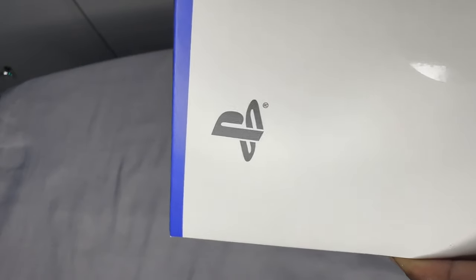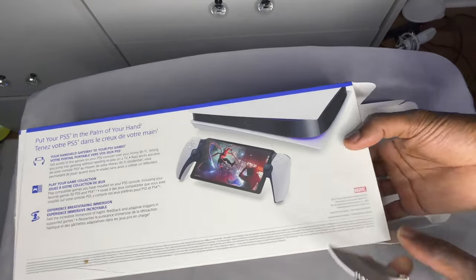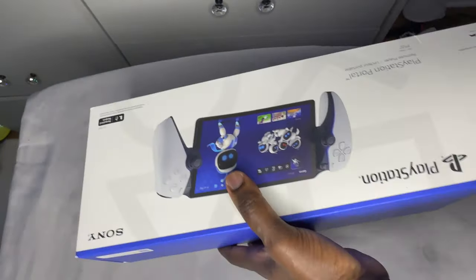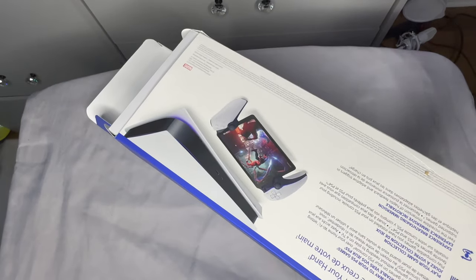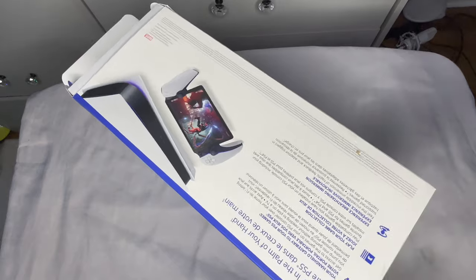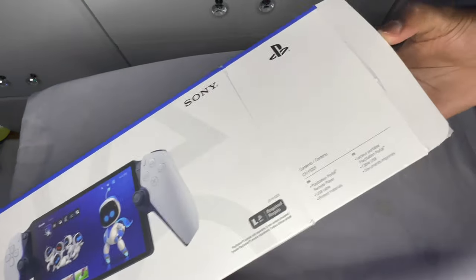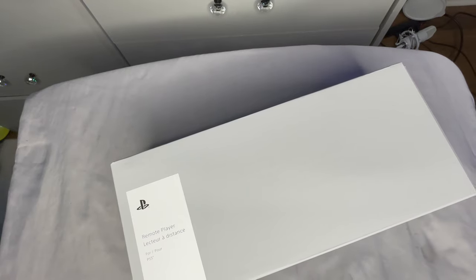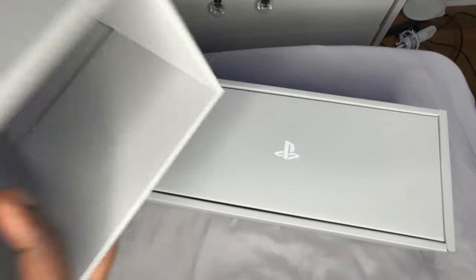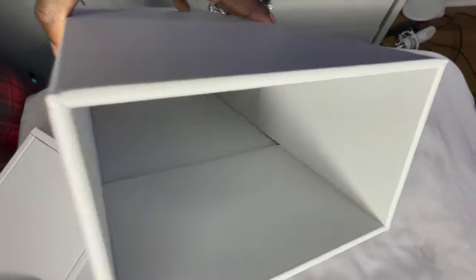All right y'all, we got one side open. PlayStation really packed this thing in tight — I don't know why they would pack it like this. It was difficult to get out, I'm fighting with it. Got the other side open, ready to take it out. The inner box is actually nice — gray box, nothing in there. It's like a box after a box. Nothing inside this one either, so we're just gonna toss it to the side.